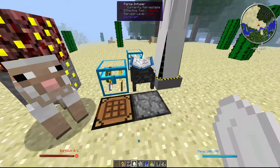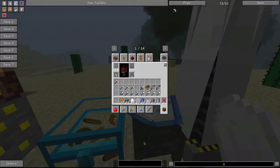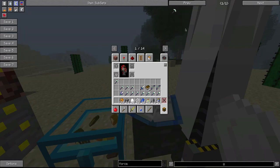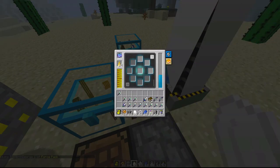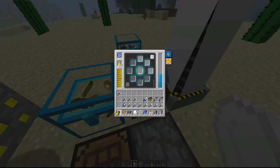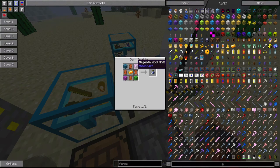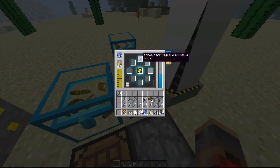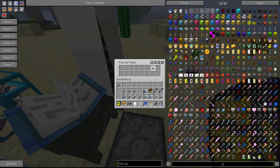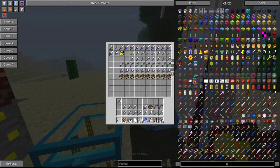Next is a backpack upgrade — you need a force pack, which is leather and a chest. It only starts with 8 slots, but if you put a force pack upgrade — which is wool, leather, and forcing it in with the pack — you'll see it's 16 slots now. Every tier you can add a force pack upgrade which gives it 8 more slots.